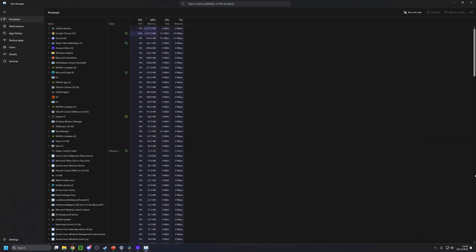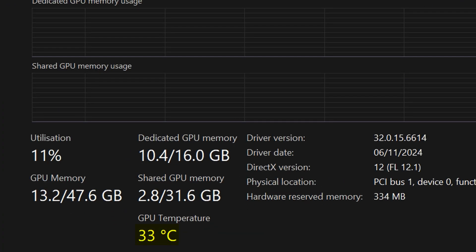But how do you even check your GPU's temperature? Well, the easiest way by far is to bring up Task Manager, then go into Performance, and right next to your GPU graphs you'll see exactly how hot the GPU itself currently is.